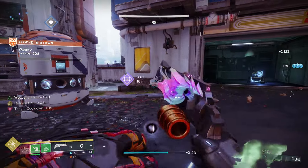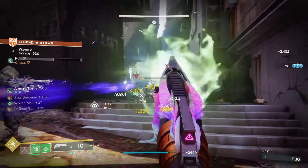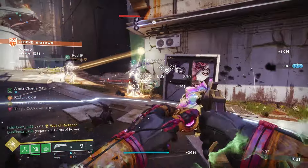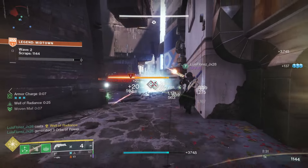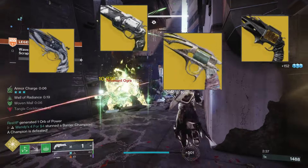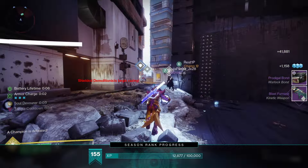One of those weapons is glowing yellow and way bigger than the others on the list — obviously, that's the one we're using. You solved the thumbnail. Let's talk about Thorn. Thorn is an exotic kinetic hand cannon. I said it's one of a kind, but there are actually eight exotic kinetic hand cannons, which is a ton — I had no idea.